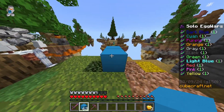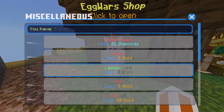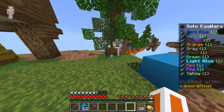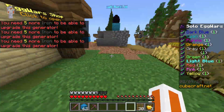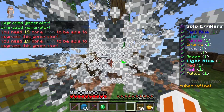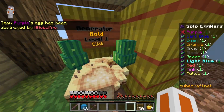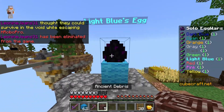Normally I would bridge like this and just jump on it, but now I can't. I can get up to the egg like this. I think I will upgrade this iron gen for now. There's the first egg gone — I want to keep mine, so I will get some ancient debris.